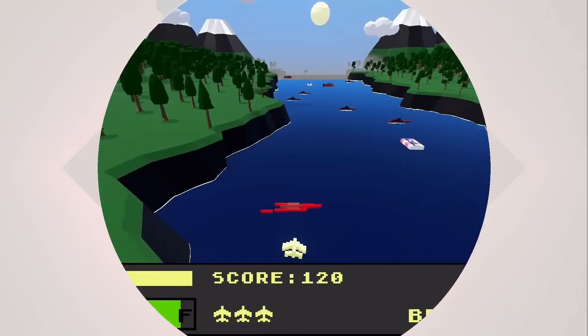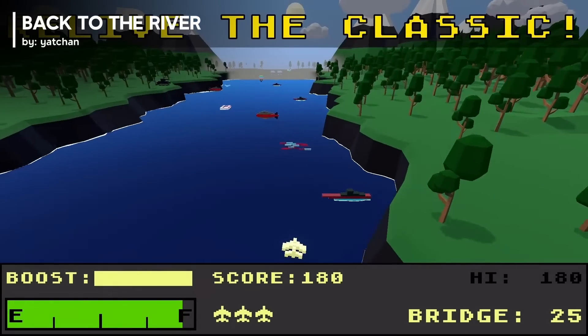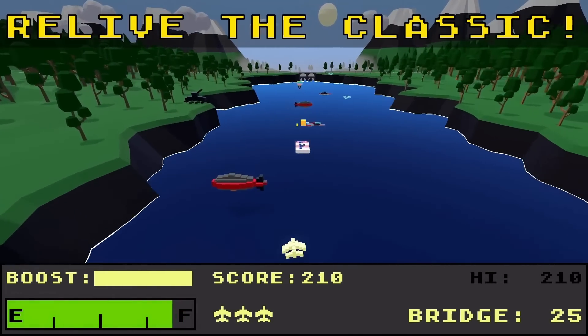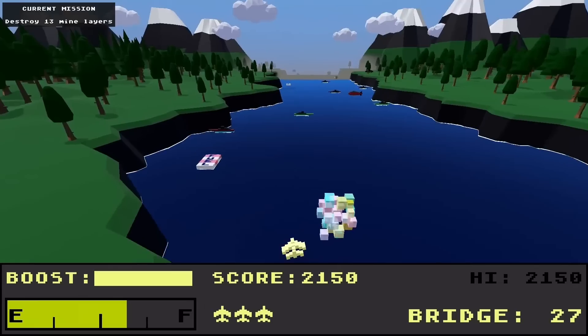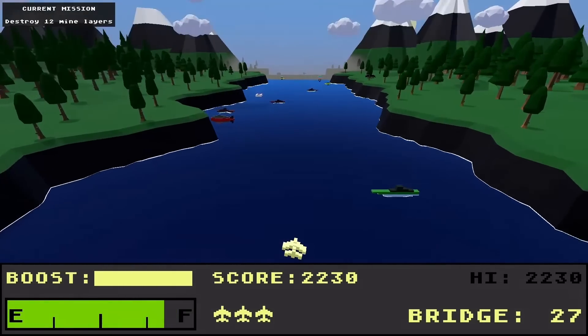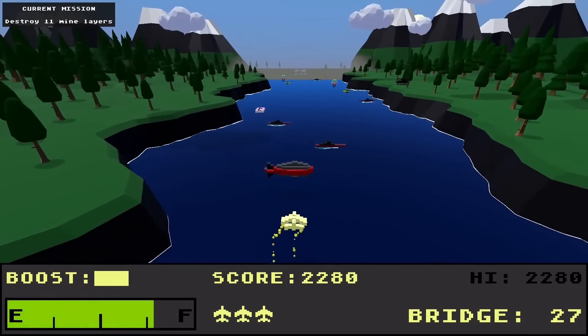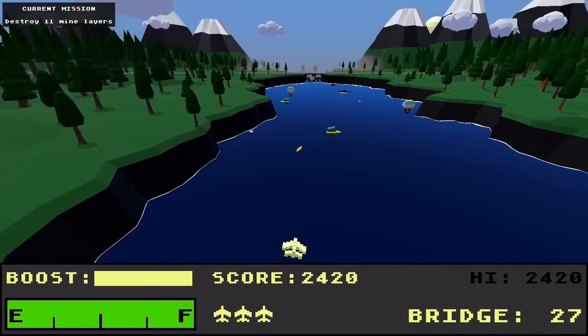Number one: Back to the River is a reimagining of the Atari classic River Raid, where your goal is to navigate a fighter jet, raiding behind enemy lines, destroying enemy tankers, helicopters, fuel depots, and bridges — all while not running out of fuel or turning yourself into a fireball. River Raid was one of the best-selling games in 1983.